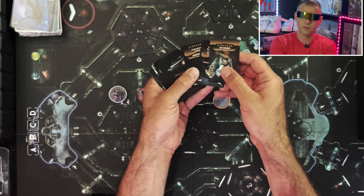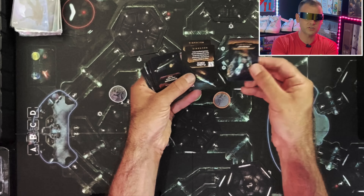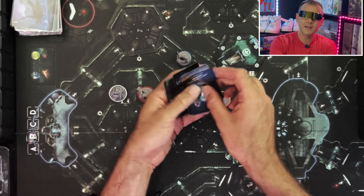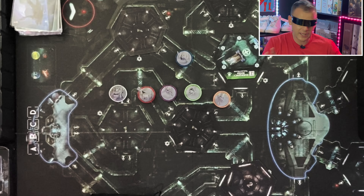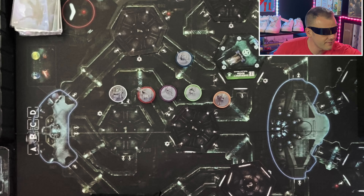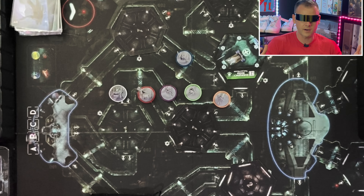Every character comes with their own starting items in the base game. The mechanic starts with a flashlight and a plasma torch. Every character is different — the soldier has more weaponry, the scientist has something more science-y, and the captain has communication stuff that helps everybody work together. You can have a different experience with each character or combination of characters.